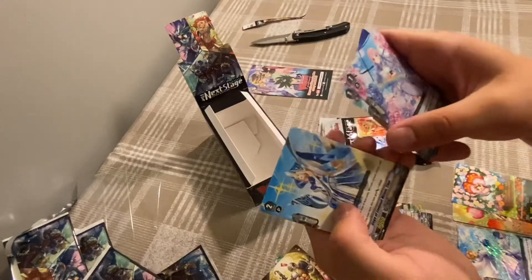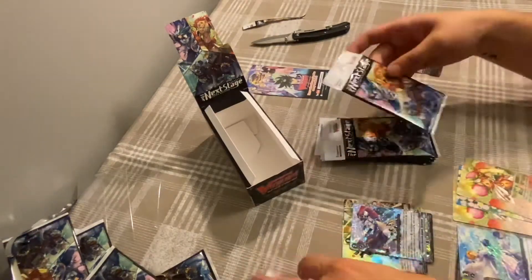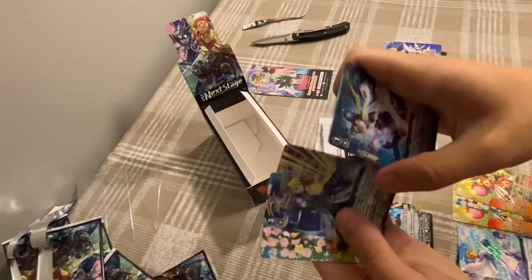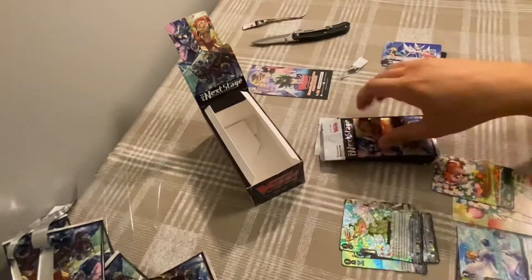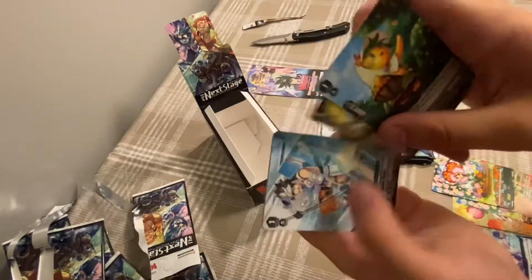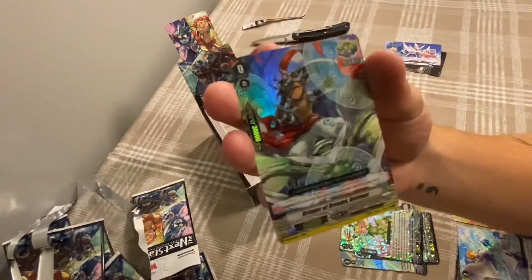Some more Neo Nectar stuff, Royal Paladin, another Fairy token — just some regular stuff. Another Plant token, and another triple rare — this is the Grade 3 Searcher for Neos, which is Padmini. And then Bellinus — this is my Royal Paladin 30k crit sentinel.